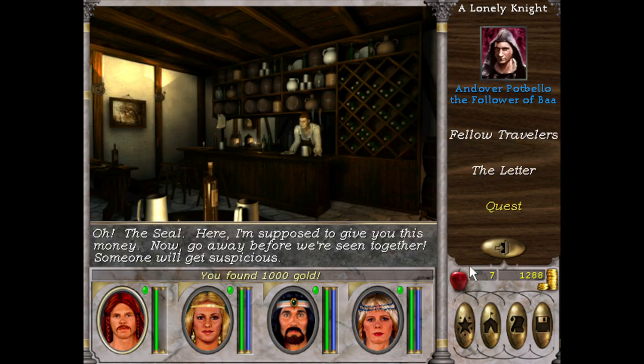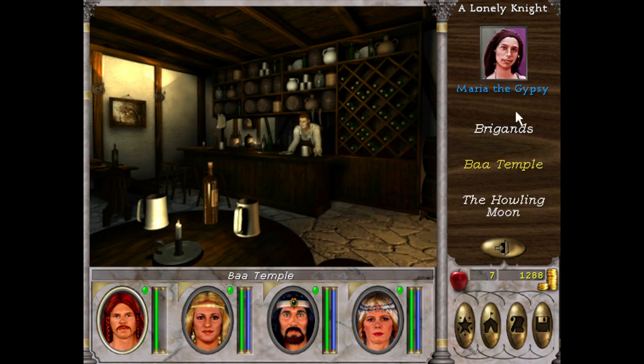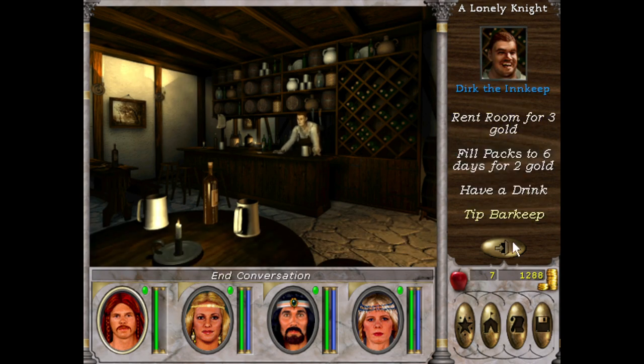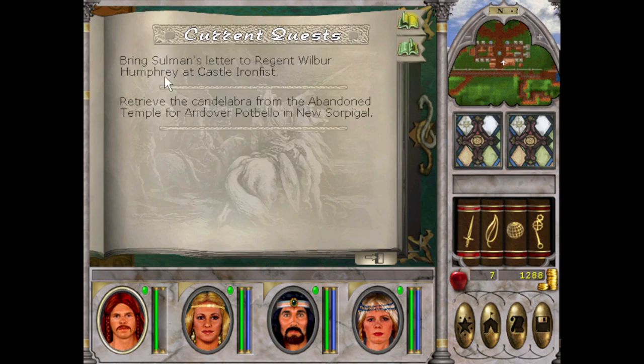We've got a thousand gold, which is what you want. He's got a quest — pretty much you've gotta go... he wants us to do the Temple Bar a favour, get the Candelabra — that's in another town, so we'll get there eventually. If we go to our quest and press Q, we got: 'Bring Solomon's Letter to Regent Wilbur Humphrey at Castle Ironfist,' which we'll go to now, and 'Retrieve the Candelabra from the Abandoned Temple in Noose.'